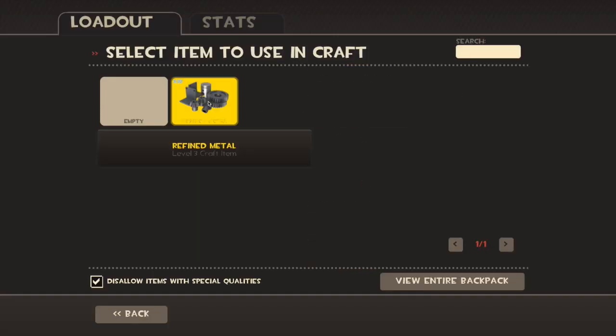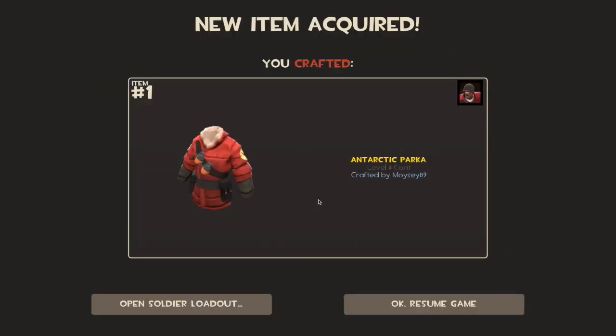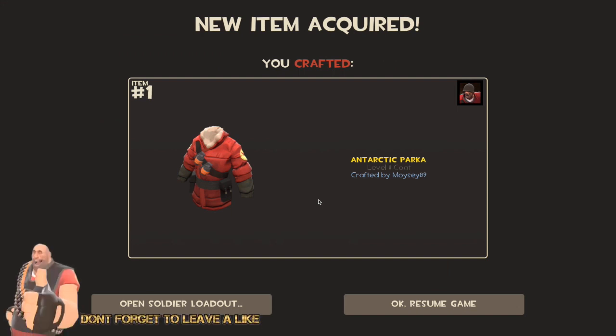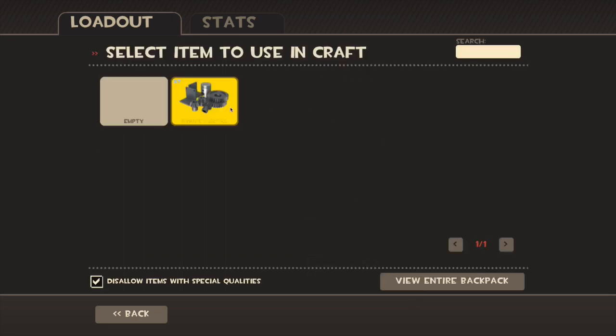Okay so we're getting down there, we've got three hats left guys — last three hats. Hopefully some more good crafts. Crafting succeeded — the Antarctic Parka. That is absolutely fantastic. That's worth about a key if I'm correct. I do already have one but it is a fantastic craft, really good. This has been the best crafting session I've had in a while, makes up for the last one where I had a hell of a lot of duplications.